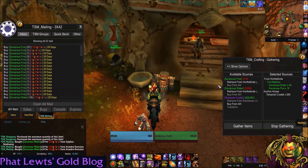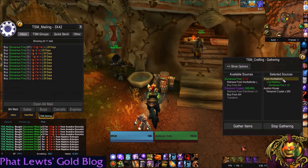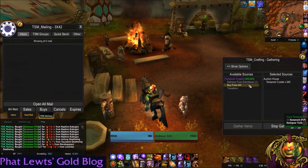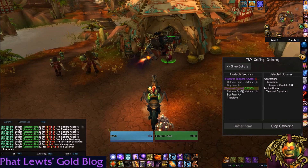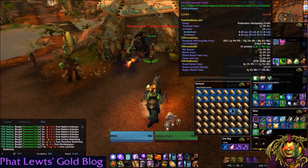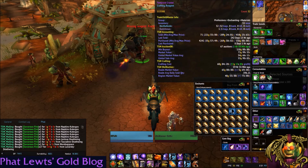We go to the mailbox and retrieve our mail as it says — from Horde the Ford, visit mailbox. Things are going great. All I need are the Temporal Crystals; I'm not going to get them right now. You can go to transform, but that's just for clicking Fractured Temporal Crystals and making them normal Temporal Crystals. Now I have 32, so I'm going to demonstrate how to craft a few items.